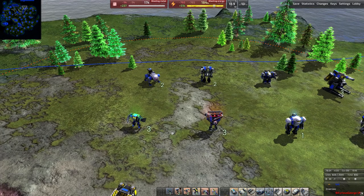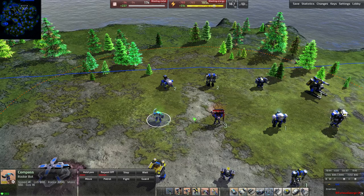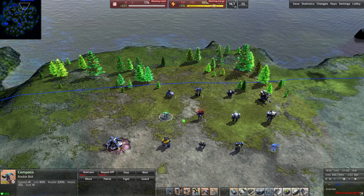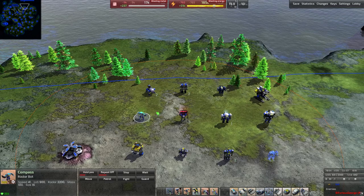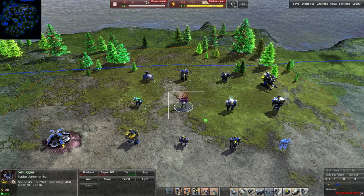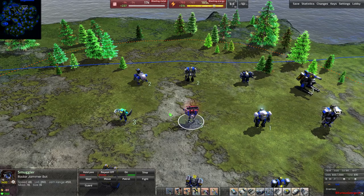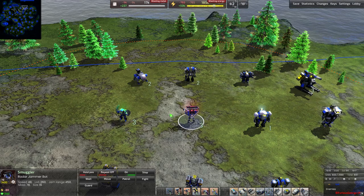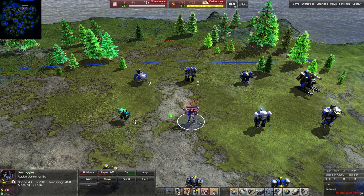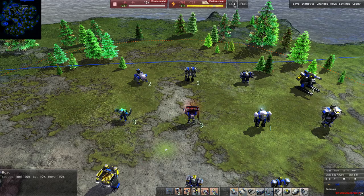The Radar Bot is just a portable radar — all the benefits of a radar tower, including vision and radar range, but mobile. It's extremely weak and won't function properly if damaged. The Radar Jammer Bot is the mobile version of a radar jammer. Note: there's currently a bug where if these bots become damaged, they won't be able to turn back on. So if you're using them, maintain a constant stream or be aware that damaged units will need replacing.